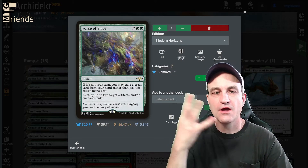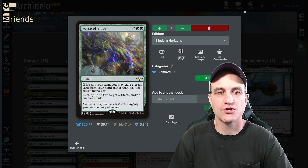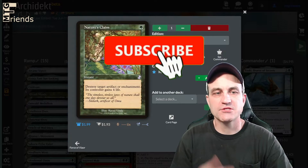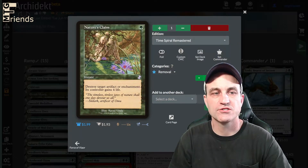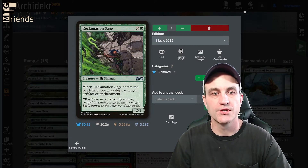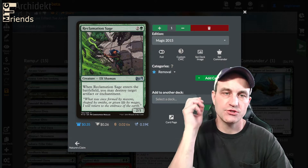Force of Vigor is another great removal spell — destroy up to 2 target artifacts and/or enchantments, and it costs nothing if it's not on your turn if you exile a green card. Nature's Claim is a staple in green: destroy target artifact or enchantment, that controller gains 4 life, and it only costs you 1 green. Reclamation Sage — when it enters the battlefield, you may destroy target artifact or enchantment, and it costs 3.